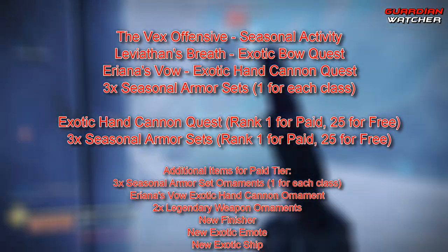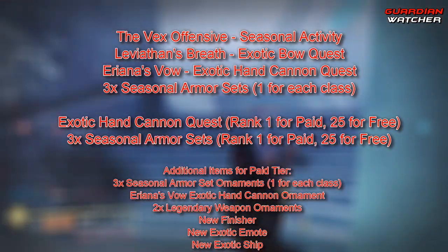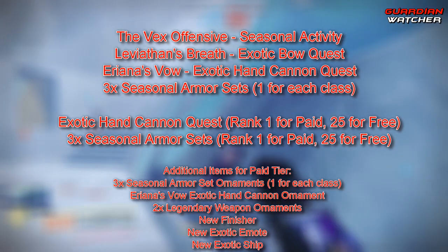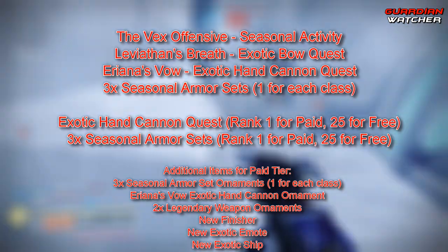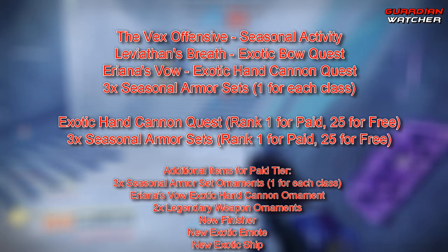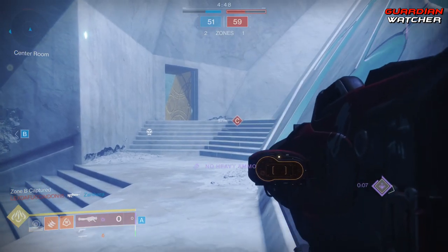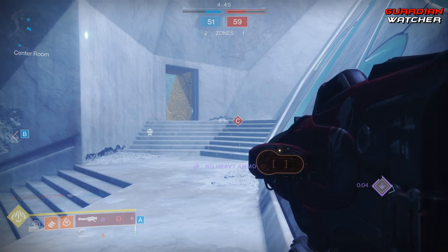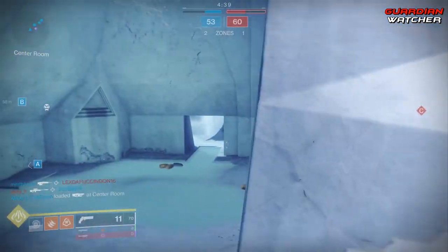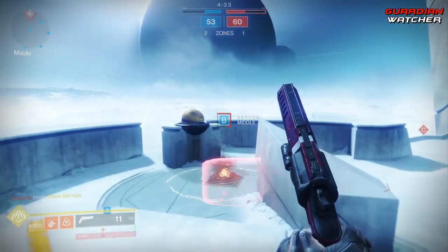Paid tier players get the exotic hand cannon quest and the three seasonal legendary armor sets at rank 1, while free tier players get them at rank 25. The seasonal legendary armor also drops in the Vex Offensive activity, so if you want one with better stats, grinding the activity is the way to go. Additionally, we'll be getting ornaments for the seasonal armor, an ornament for Ariana's Vow, two legendary weapon ornaments, a new finisher, an exotic emote, and an exotic ship — all with the paid tier. You get the battle pass when you buy a season; they are not sold separately.